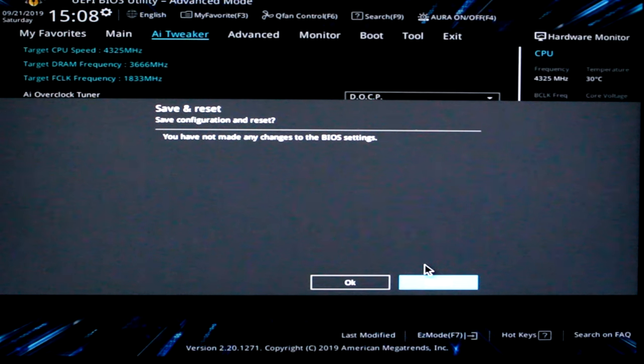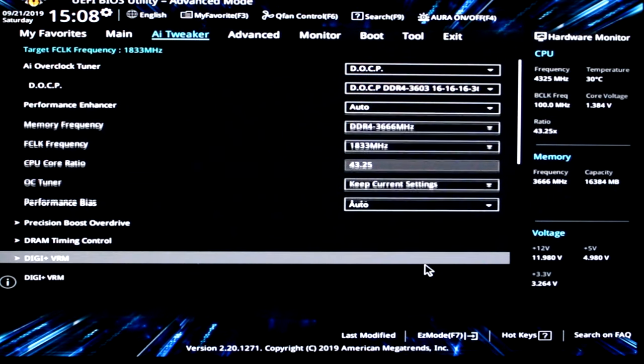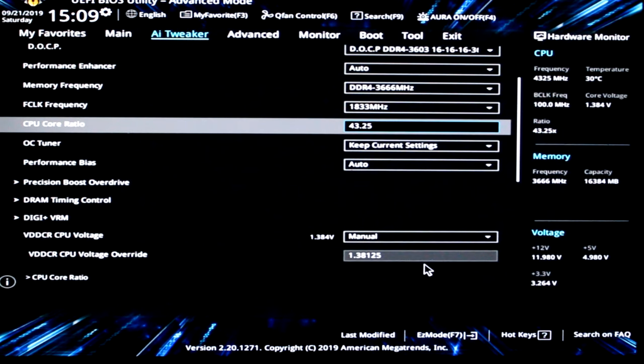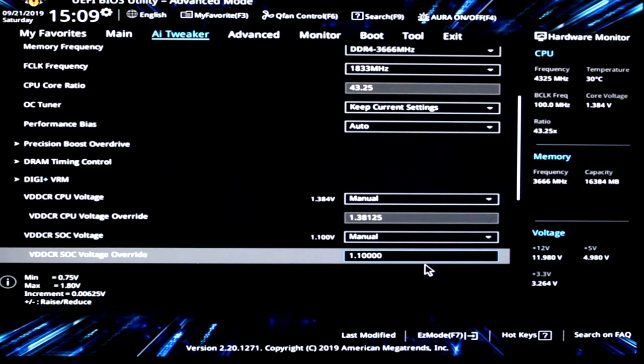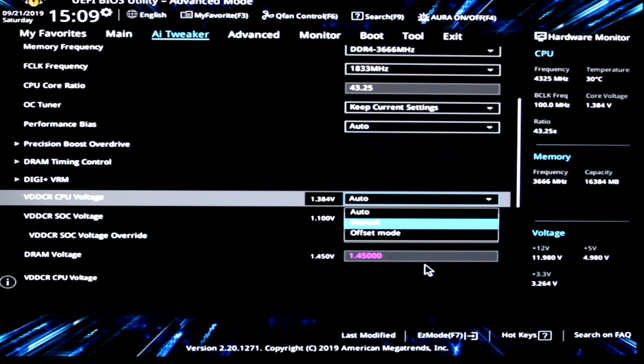Once you're back in the BIOS and it worked — if it didn't, pull the CMOS battery out, the whole deal, but I doubt it won't work. Once that's done, go ahead and type in your CPU core ratio: type in 43 if you're using water cooling, or maybe 42 if you're on air. I can do 43.25.